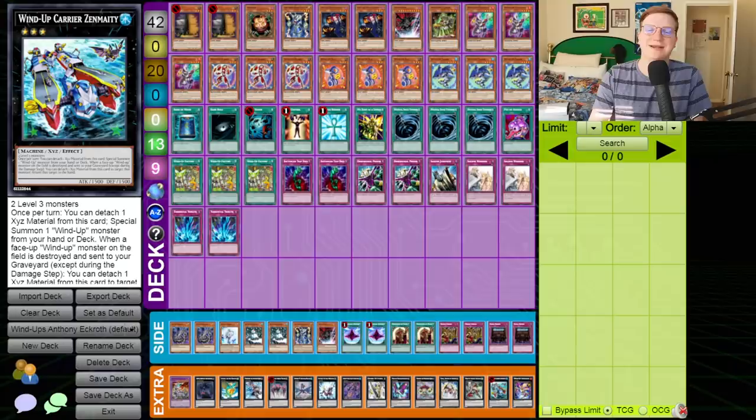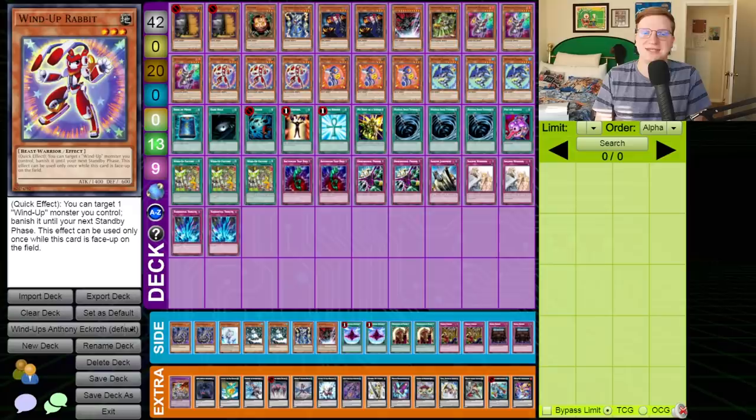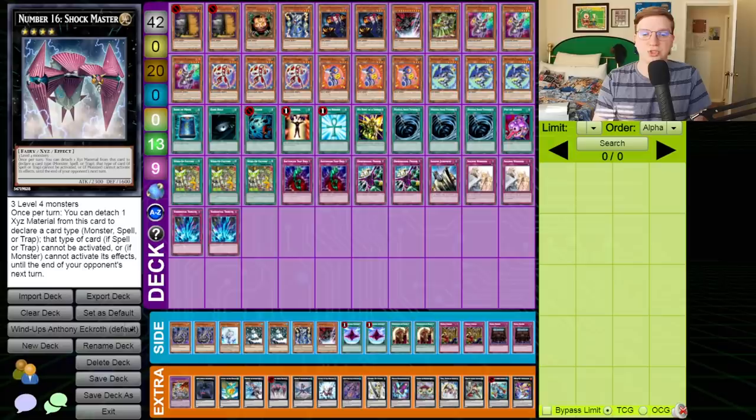Wind-Up has had Zenmaity cut to a singular copy, but that doesn't mean you should count out the deck just yet. As we figured out when testing Wind-Up, one of the more powerful parts of the deck isn't the fact that it can hand loop — it's the fact that it can summon a million monsters in one turn. Wind-Up Factory and Wind-Up Rabbit still remain an exceptionally powerful combo in every version of the deck. All that summoning finally facilitates an end board.